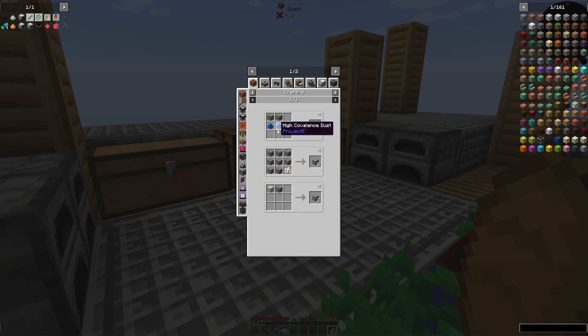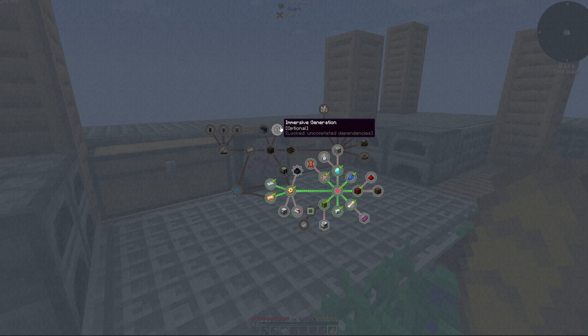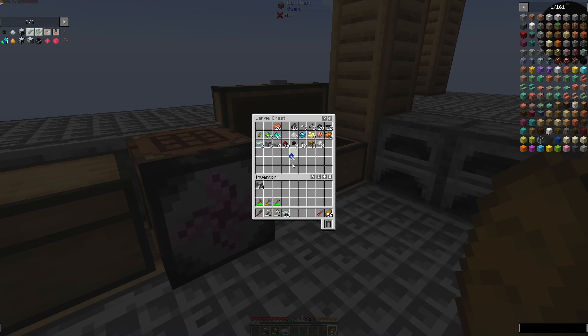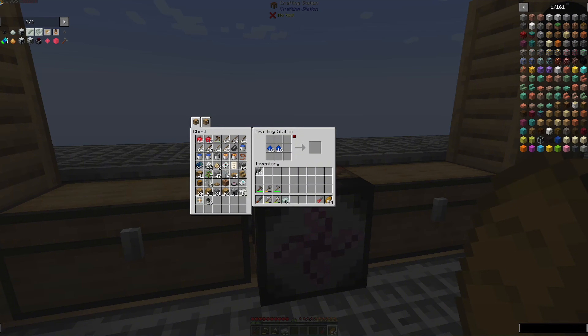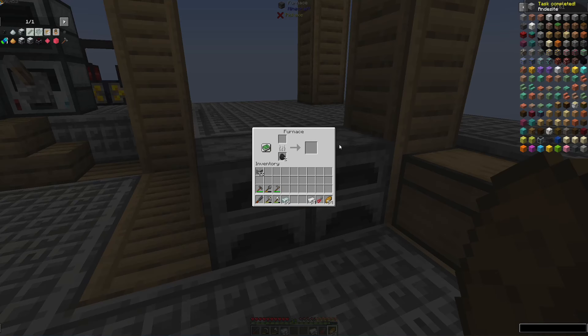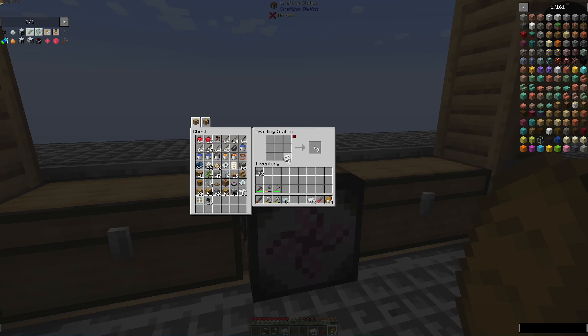In order to make andesite, we need high covalence dust as well as cobblestone. We made this high covalence dust in another episode for the EMC links, and we are going to throw this in here with this and we will get ourselves some andesite. We can also turn this andesite into andesite alloy using some iron nuggets.